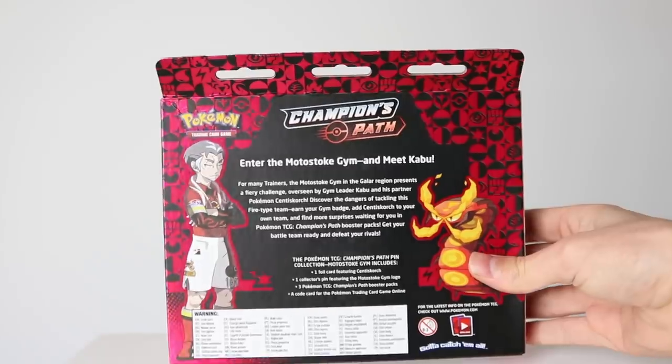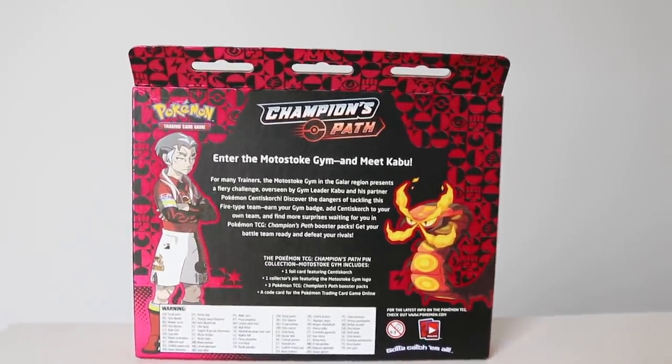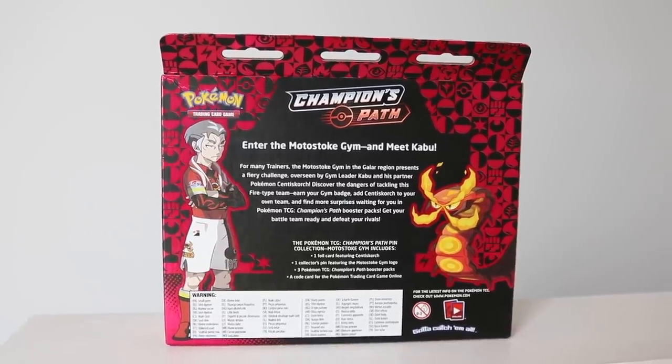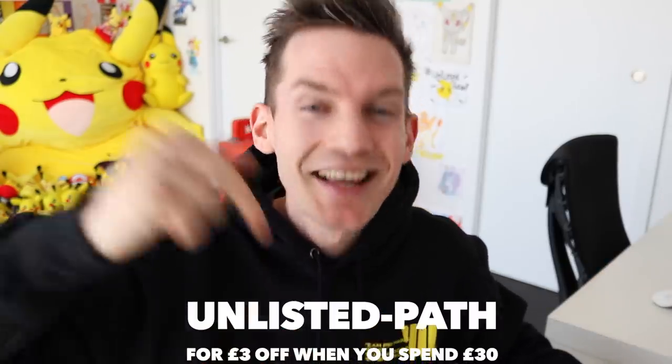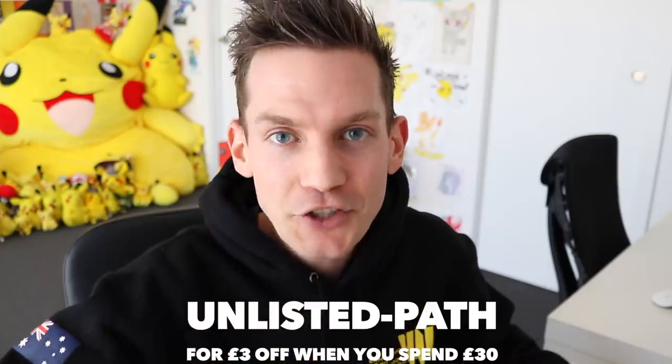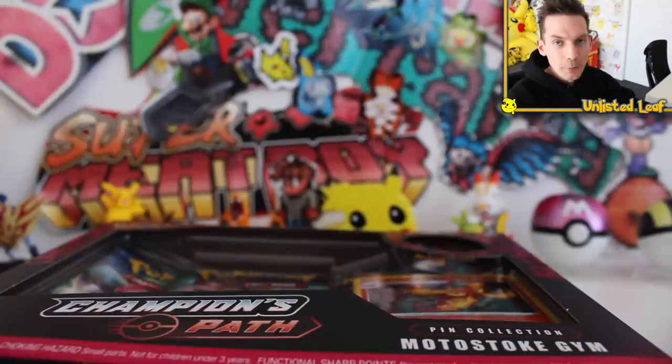The Motosto Gym Pin Collection looks absolutely epic — Cuboos on the back looking all reflective and stuff. I say we crack this one open, see what the pulls are like, and then open up the ETB. Also guys, if you need any Pokemon products at all, I've got my own Champion's Path discount code at Chaos Cards — just use Unlisted Path at checkout on the website and you'll get a nice discount.